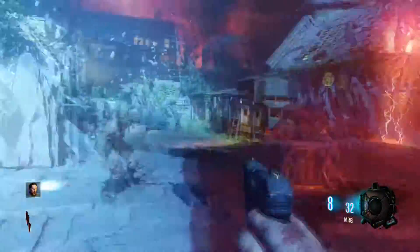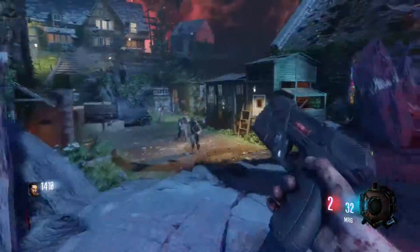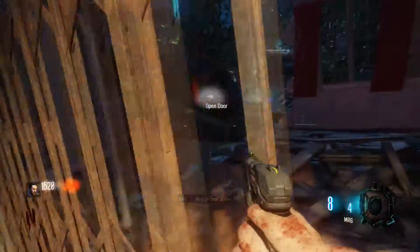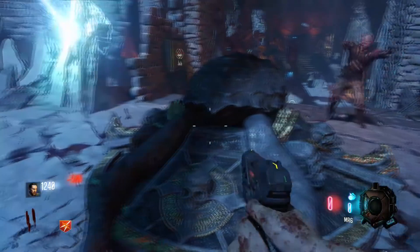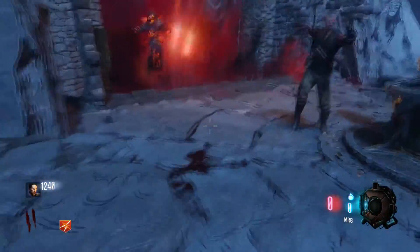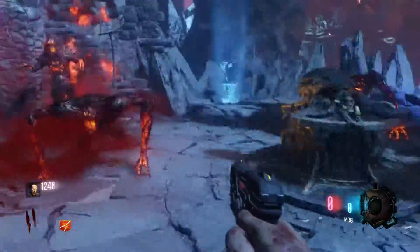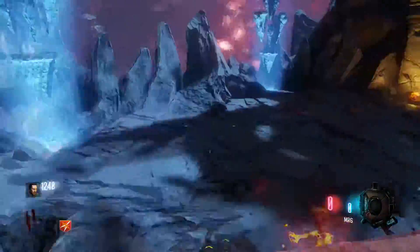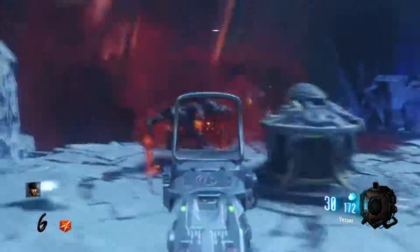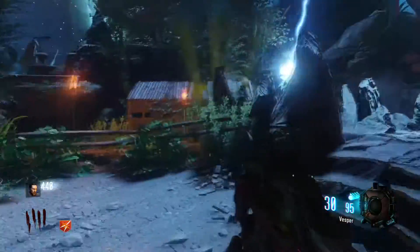Here are the four locations. First one's in Spawn — you turn it on. Then move on to the next location which is the Eisendrache. After that, you do it at the Mob of the Dead area, and after that you do it in Verrückt.